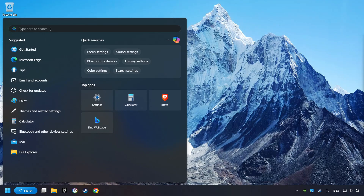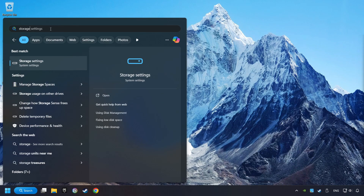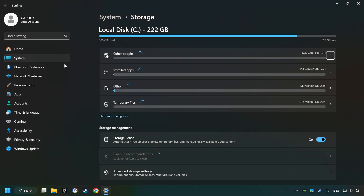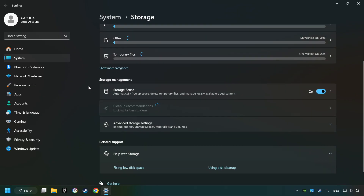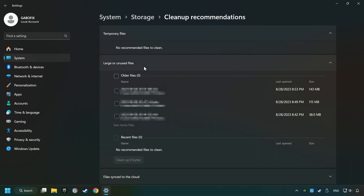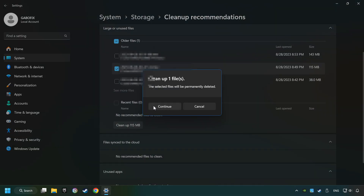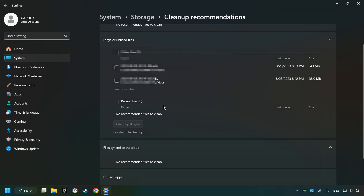Click on the search box and type in Storage. Click on Storage Settings. Here you can remove any unnecessary junk files. Select Clean Up Recommendation, then select Unnecessary Files. Click on the Clean Up button and then Continue. When it's ready, you can close the window.